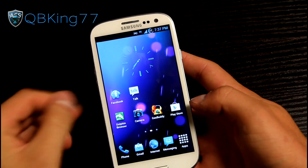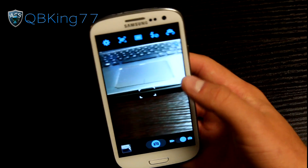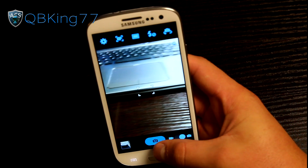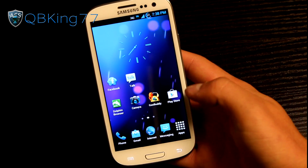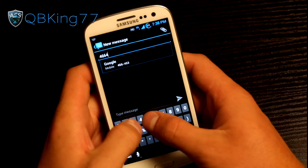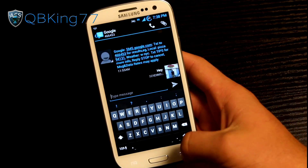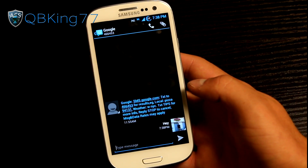You have many different themed applications. The camera application has that nice dark look — black and blue going on. You do have the stock AOSP messaging application, so if I want to create a message, say I want to text Google at 466453 and say 'hey' to them. You'll see it is basically the stock messaging application from Ice Cream Sandwich or Jelly Bean.